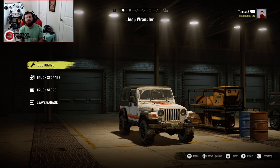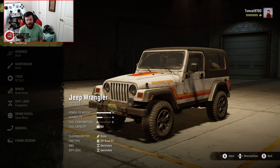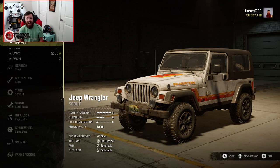One interesting note — and it might just be an oddly interesting detail I picked up — but this Jeep has Nitto Ridge Grapplers on it, or at least that's what the tread pattern on the tires suggests. Let's go ahead and check through the engines. You actually start with an S-Plus Power to Weight rating already, with two more engines to go.